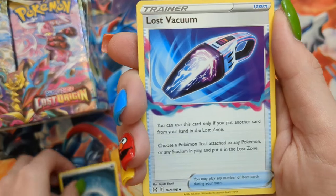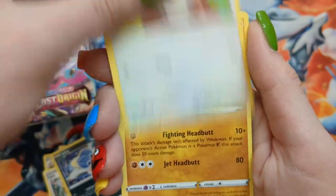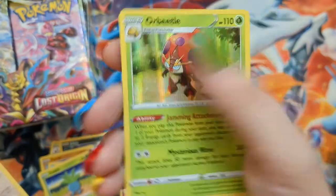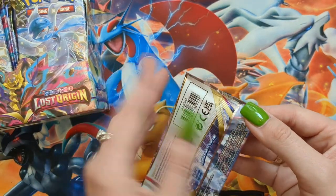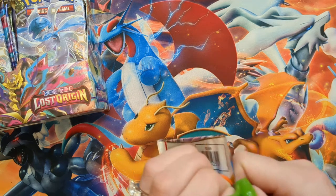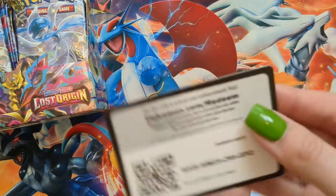First pack: Dark Energy, Lost Vacuum, Silcoon, Lady, Inkay, Squovit, Phalanx, Poliwag, Oddish, a Reverse Komala, and an Orbeetle Holo. If you guys watched my Elite Trainer Box video last night, I really like the Poliwhirl card. I don't know why — I think it's super cool, it's like an underwater view of him. And I want one. So let's hope in all of these packs one exists. Cross your fingers for me.